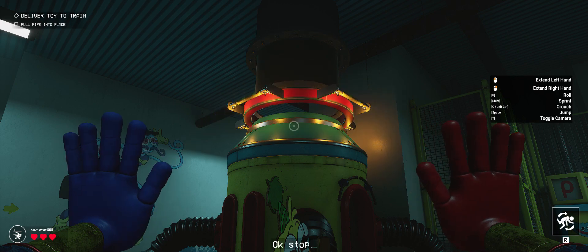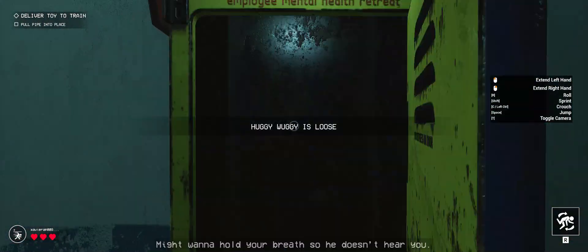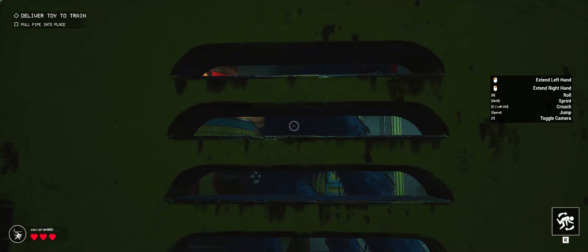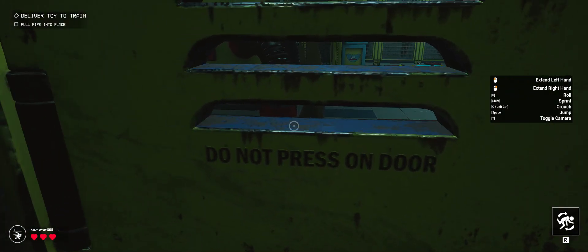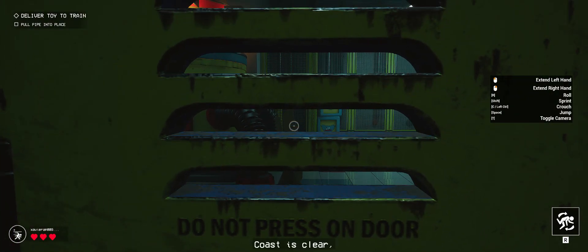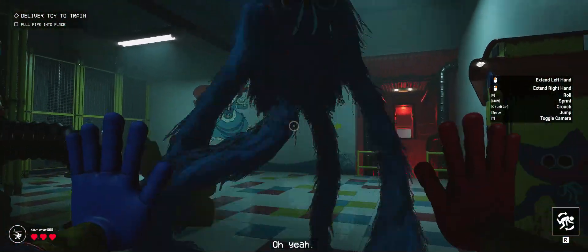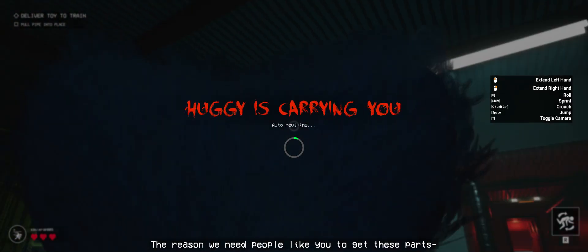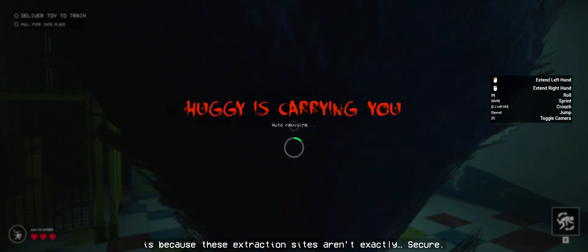Uh-oh. Okay, stop. You see that locker behind you? Get inside. Now. Might want to hold your breath so he doesn't hear you. Coast is clear — get out of the box. Sorry about that. One thing I neglected to mention: the reason we need people like you to get these parts is because these extraction sites aren't exactly... secure.